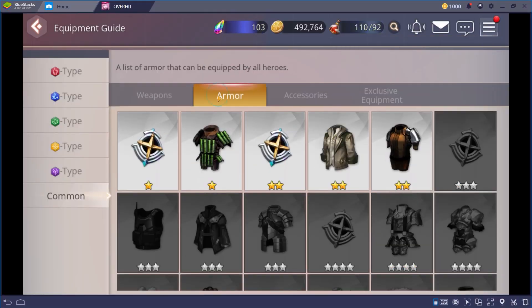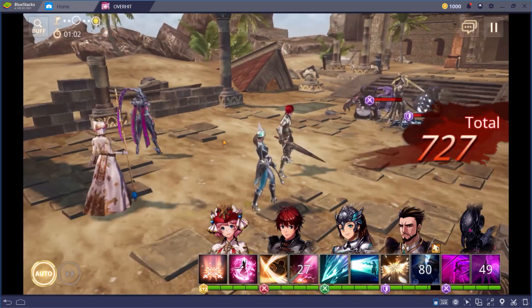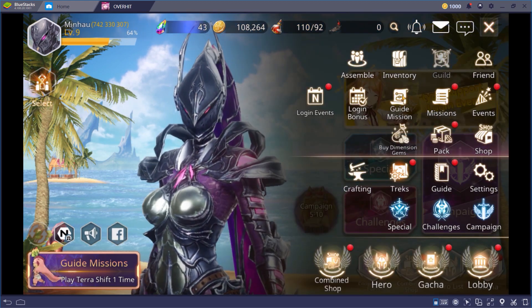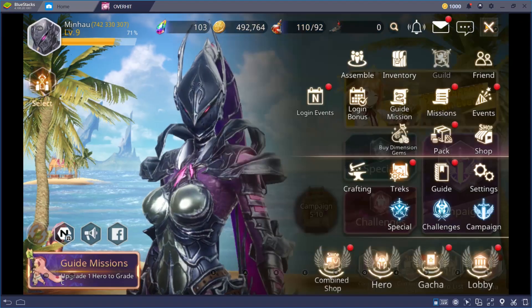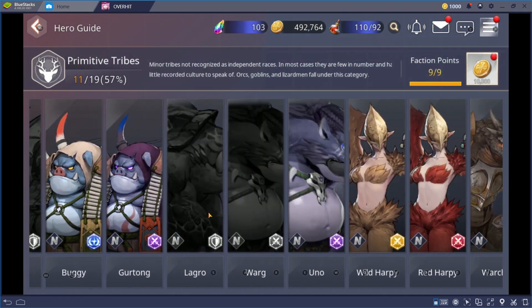It might be hard to track all of the heroes and features of the game — for example, which hero can equip which weapons, what kind of special abilities a hero has, and what happens in the main story so far. Luckily, Overhit has a special option on its dropdown manual: the Guide. The Guide will answer all of those questions and much more. Use it especially for gaining knowledge about specific heroes and finding the ones that suit the needs of your party the most.